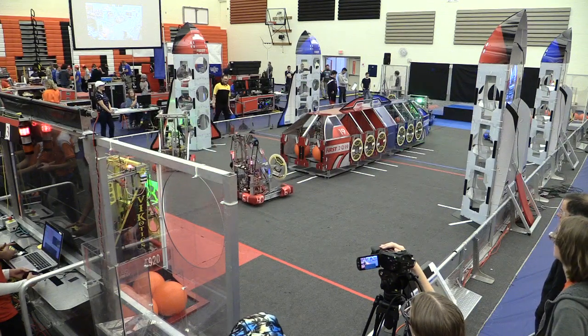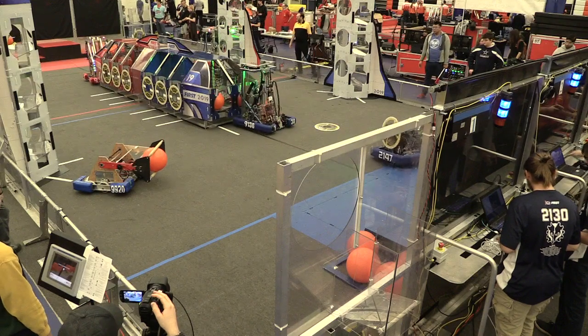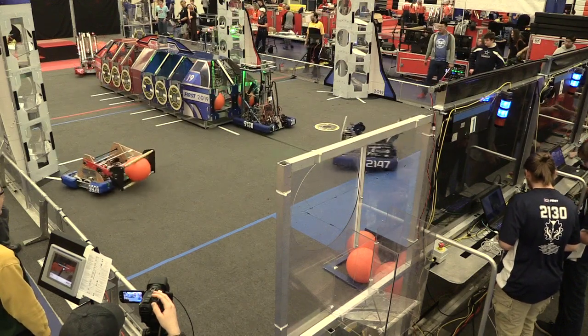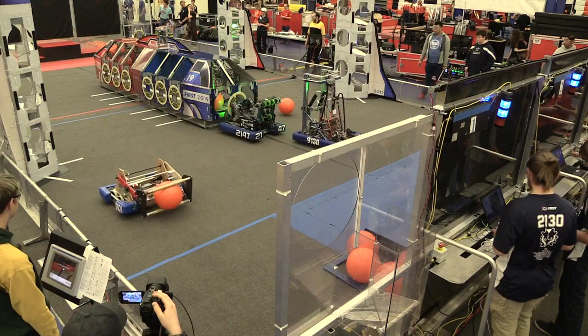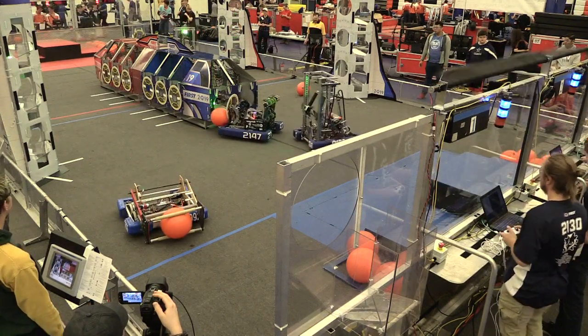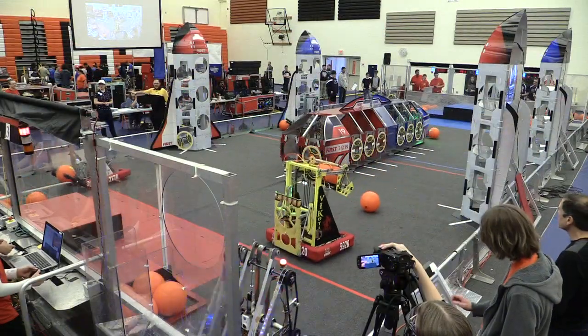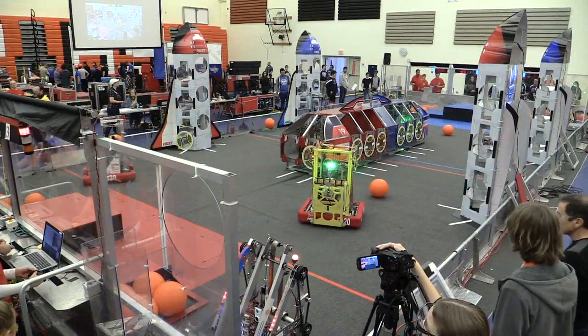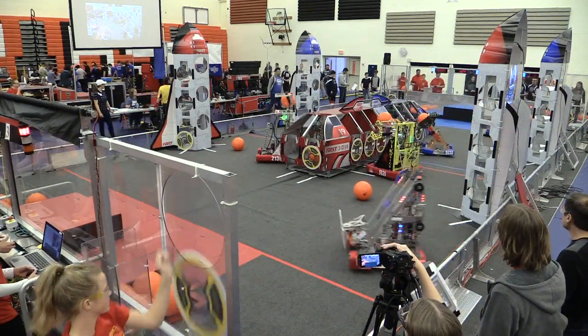We have 5920 and 2130 on the Red Alliance and 9130 and 9920 on the Blue Alliance. We've got the battle of the teams with their second robots on one side and the first robots on the other. Usually the 99 robots are the practice robots or possibly off-season builds.